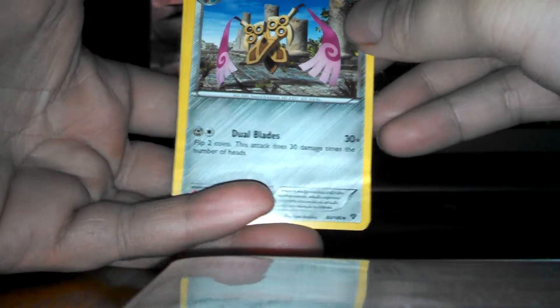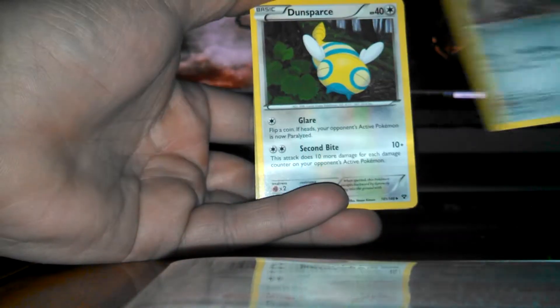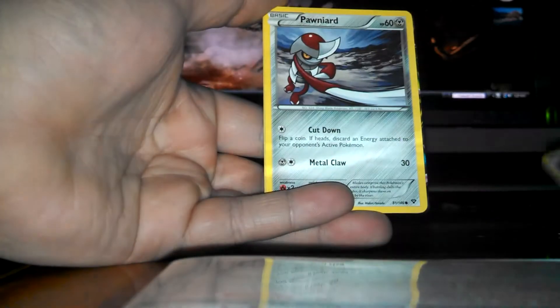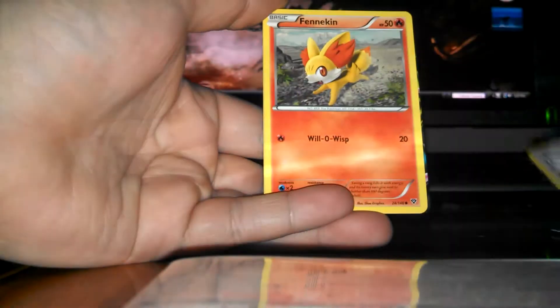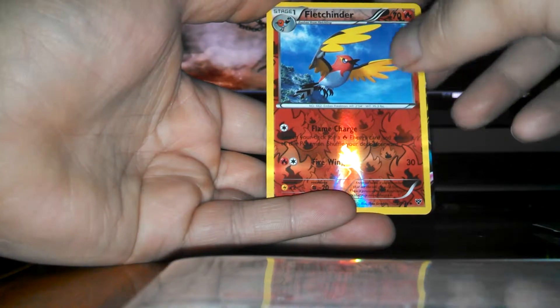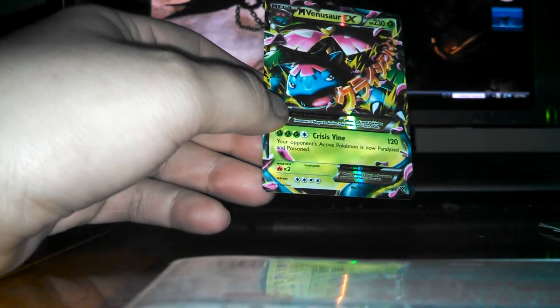Here's a code card for everybody. Alright, here we go, we're off. We have a Duoblade, Dunsparce, a Braxion, a Spank, Pawniard, Fletchling, Fennekin, Voltorb, Fletchlander, Reverse, and a Mega Venusaur EX right away.